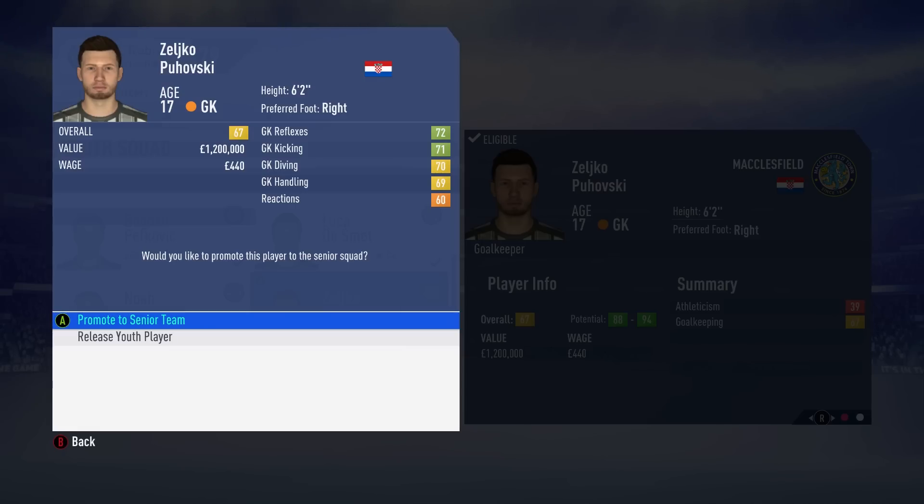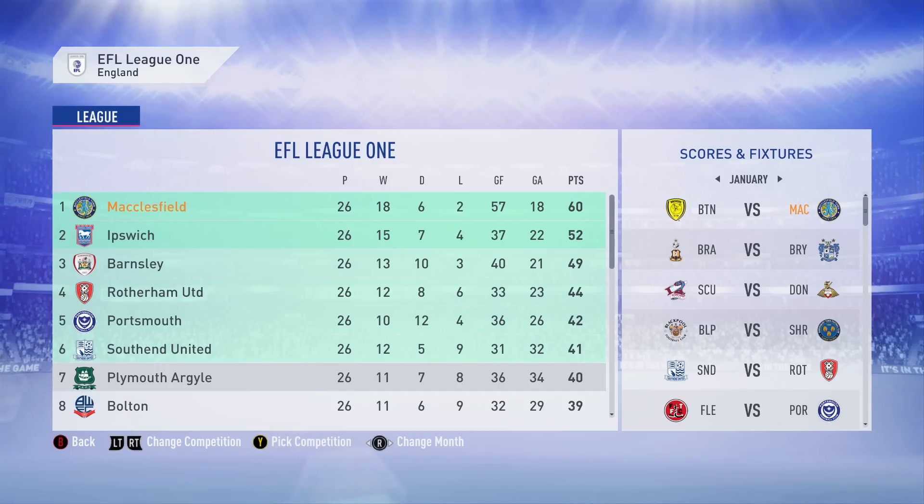I know I've signed an excess of goalkeepers, but we just keep getting really good goalkeepers in the scouting programs. We're going to bring in Zayko Pohovic — apologies to any Croatian followers for the pronunciation. Regardless, we're going to promote this bloke to the senior team — he looks bloody good. We are absolutely killing it this season. At the halfway point we find ourselves top of League One, 8 points ahead of 2nd place Ipswich, and 11 points ahead of 13th place Barnsley. We are looking very good to get promoted up to the Championship.